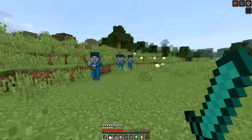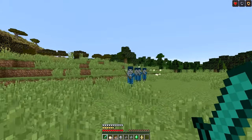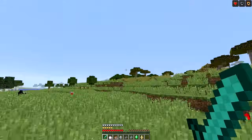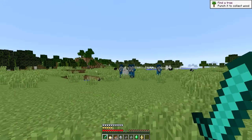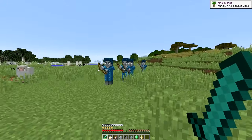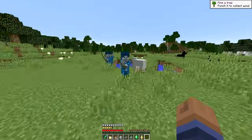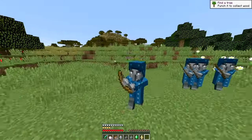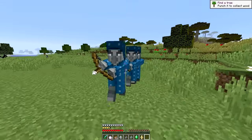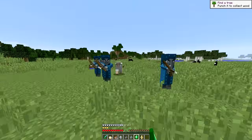When you hit him, he splits up like that — look at that, that is awesome! Now you might be wondering how come all four aren't shooting at you. That's because he's an illusioner. This kind of reminds me of an episode of The Flash where he splits into multiple people. All the other ones are kind of illusions. I'm going to walk up to them and see if I can hit them — I don't know which one is the real one. He might actually be invisible.